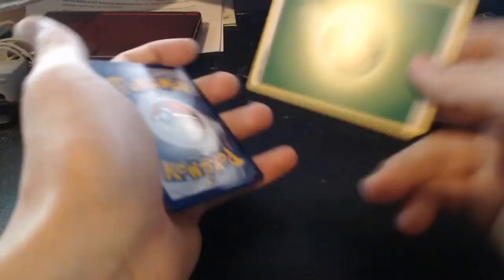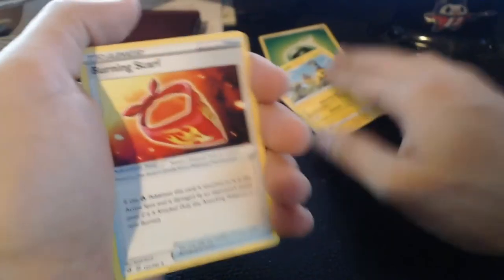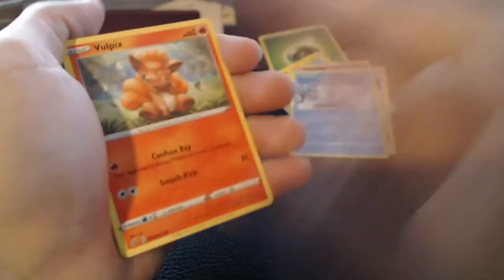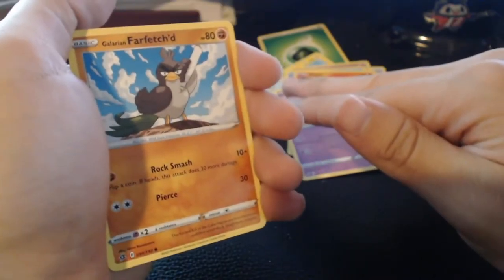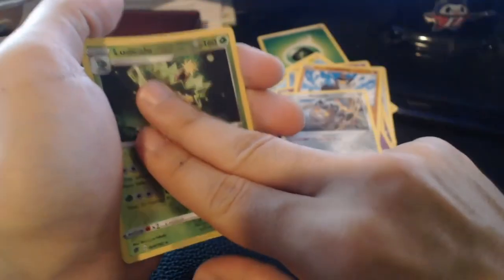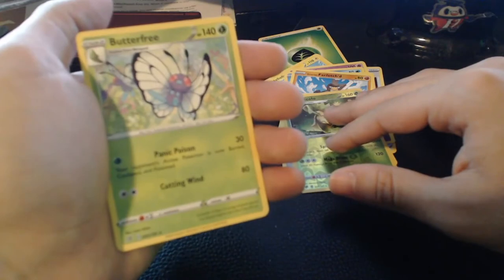Next pack — three to the front, Grass Energy on the back. Heliolisk, Burning Scarf, Indeedee, Darumaka, Vulpix, Milcery, Galarian Farfetch'd — what a chad, this one was on my team in my Sword game — Galarian Meowth, Ludicolo as the reverse. And on the end, Butterfree. Maybe this is where Ash's Butterfree went. It's right here.